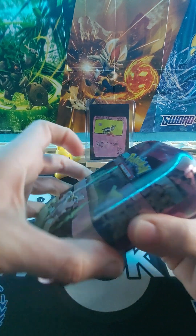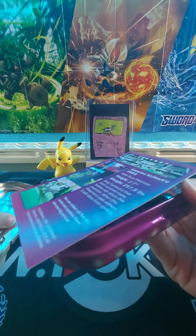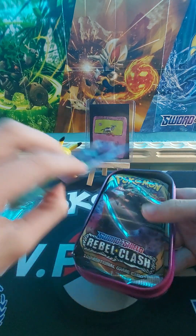Alright, let's see what's inside, guys. Here's the coin. What is that coin? We don't have that one. It's Entei, I think, or Sweet — I don't know, I forgot. Here's the ding.